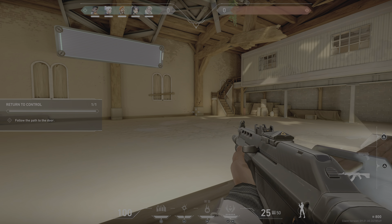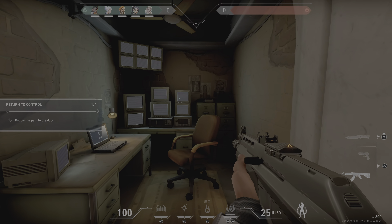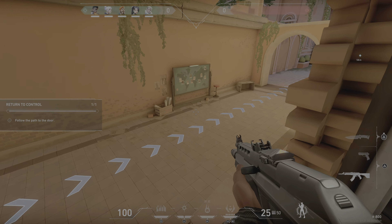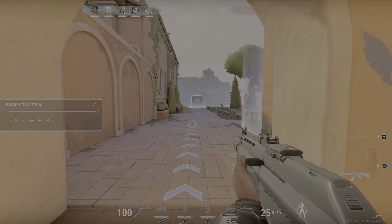Well done. Head back to control. Hurry up, slowpoke. We don't all have wind powers, Jet. True, you don't. Only way to speed up is to switch weapons — equip your knife to move fast.